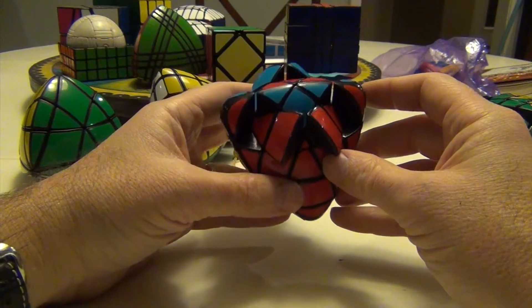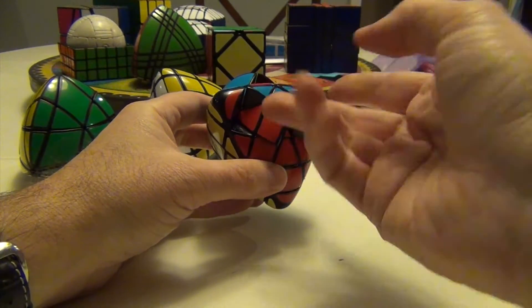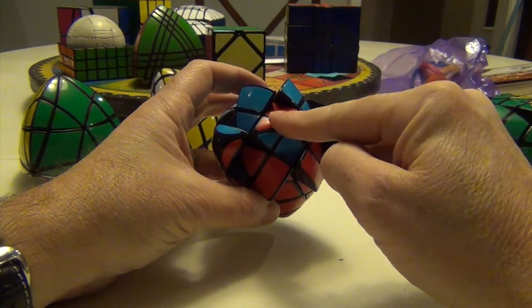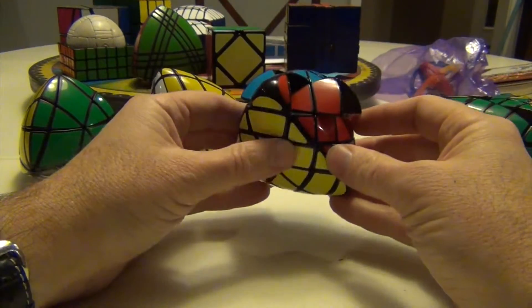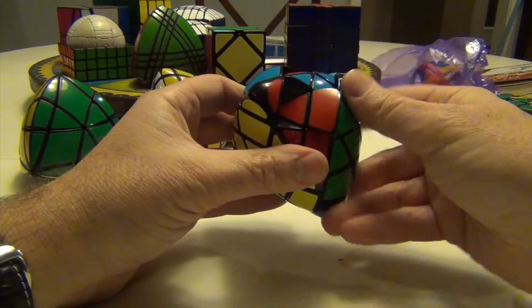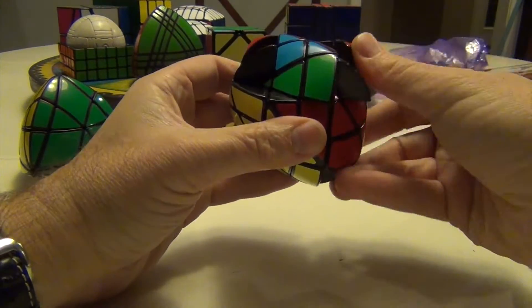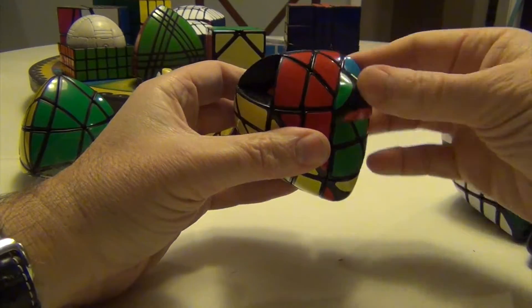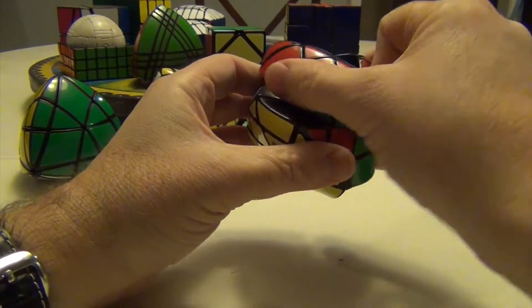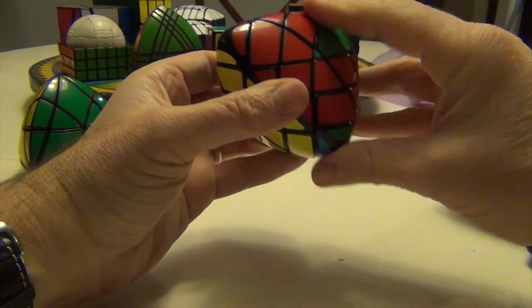So what we want to do is we've got these two, but these two need to be swapped — they're both at the red side, so we have to swap that. Again, don't orient it with the center — that's going to come later. So hold it here and do an adjacent edge swap: 2R, U, 2R, U, 2R, 2U, 2R, 2U, 2R, 2U, 2R, UI, 2R.